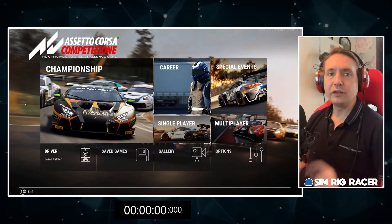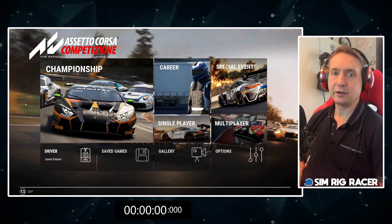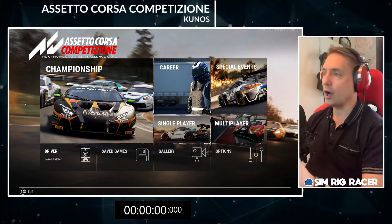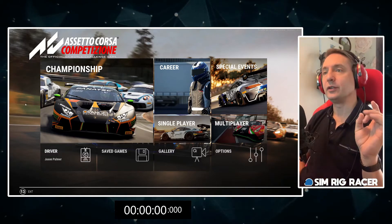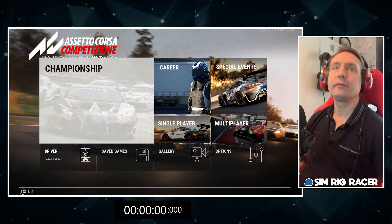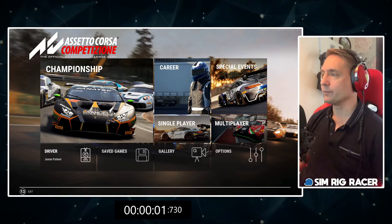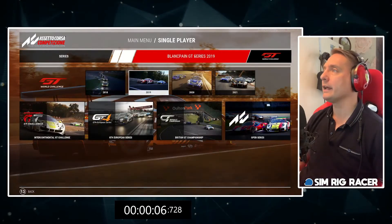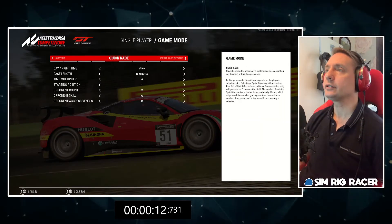Next up is Kunos' latest title, Assetto Corsa Competizione. The sim racing title is all fired up, we are in the opening menu, and we're going to find out how long it takes to jump into the latest season of GT3 cars at Spa with 100 AI. The stopwatch is going. Single player, we want the latest series of cars - 2021. We want to do a quick race.